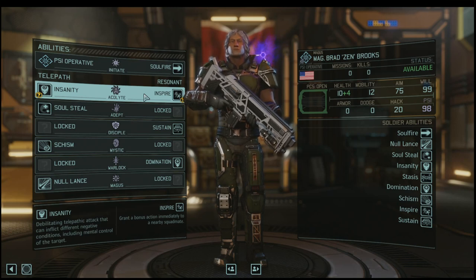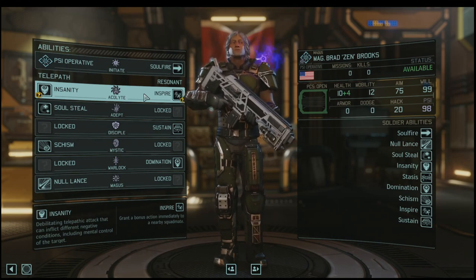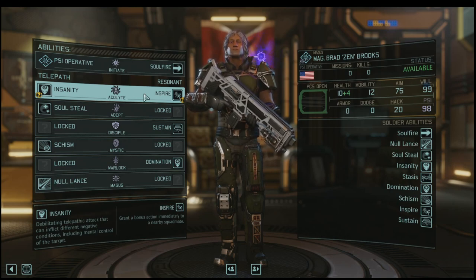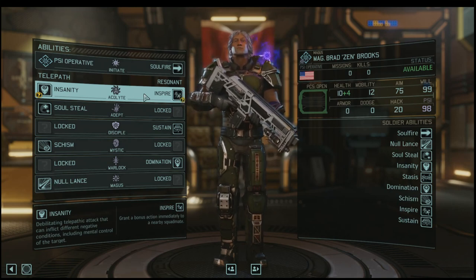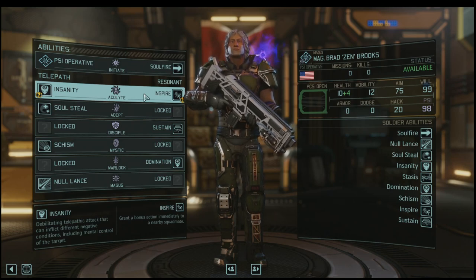Unlike the other classes, you're not making choices based off a tree. Instead, you can study any and all abilities — you just don't know in what order they'll come up to study. So you can get the same abilities at the same level, and you can even get the most powerful abilities as your first abilities as a Psy Operative. They would just take a very long time to train.